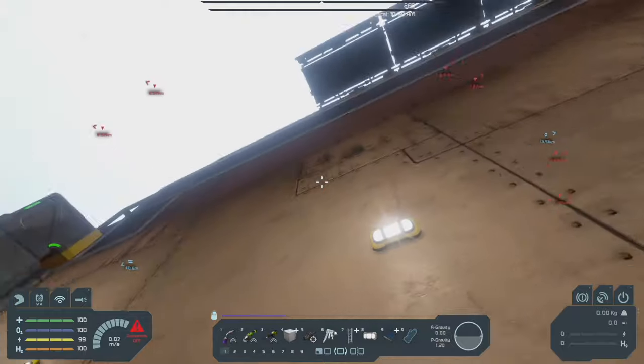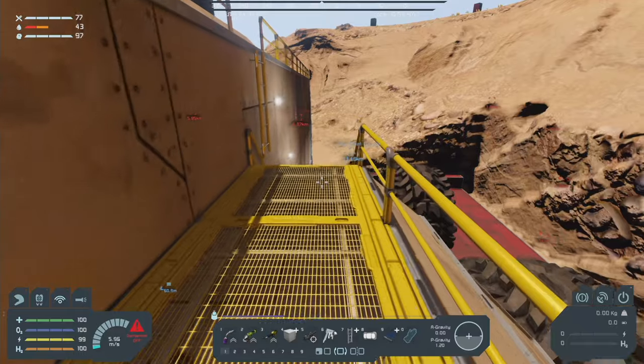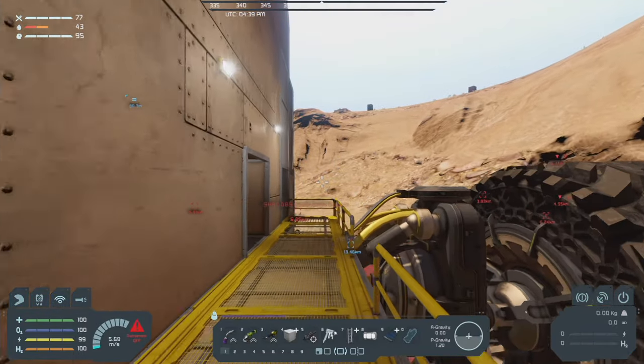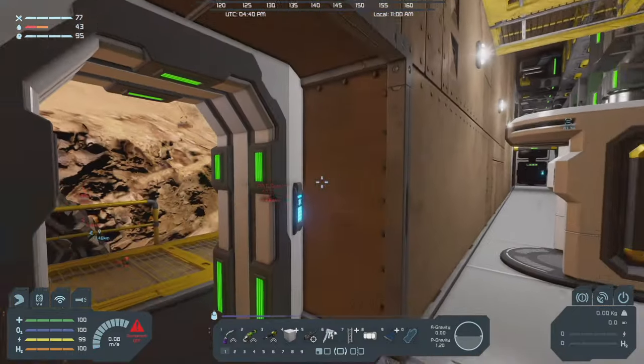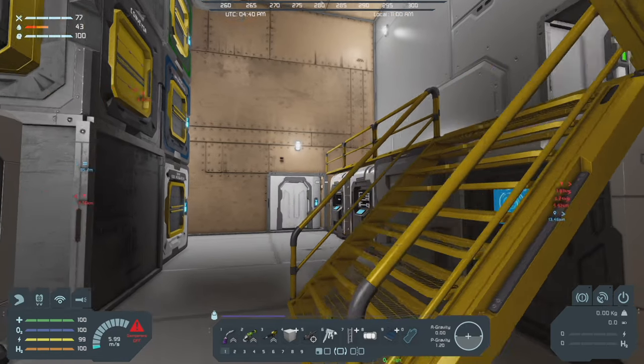I might at some point add some interior turrets to the side — I'm not sure. I guess it depends on how much defense we have to do, but this isn't meant to attack anything. This is literally just a mobile base to go down to the Great Divide and build a bridge.